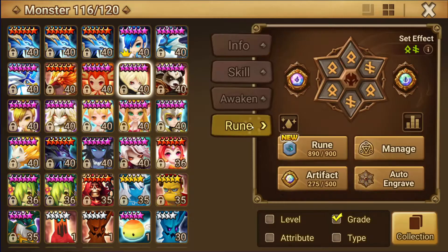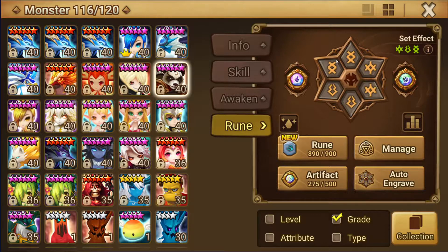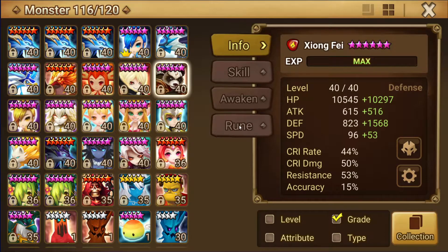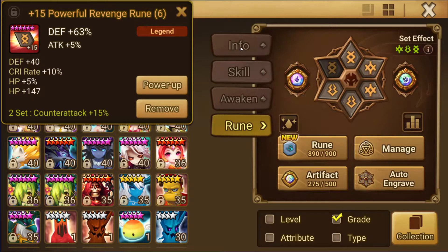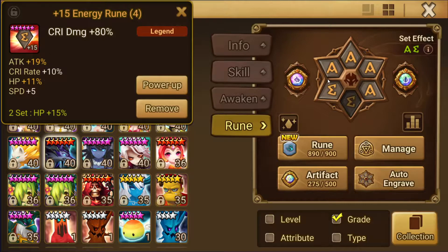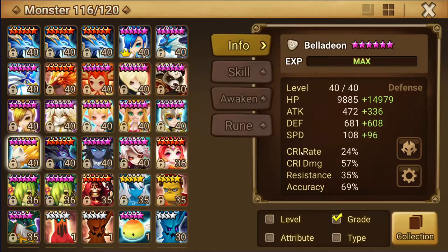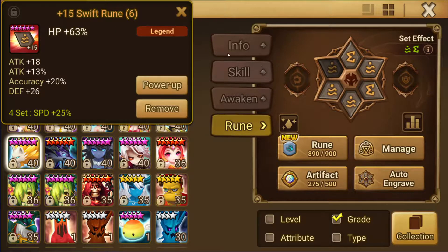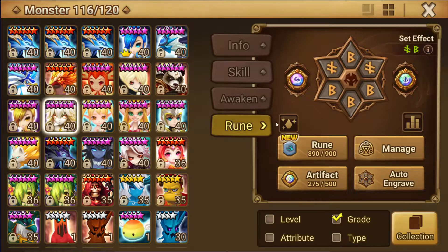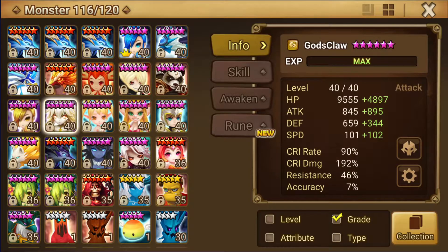I have a Verd on this build — attack, crit damage, attack, basic Tricaru build. I have the Fire Panda here with HP, defense, defense. Crow is in the team with attack, crit damage, attack. Then we have Bella in the team on speed, defense, HP — I should probably get artifacts on her. And this guy here is on speed, crit damage, attack, but he'd just be better on attack for raids; flat out would deal a lot more damage that way.